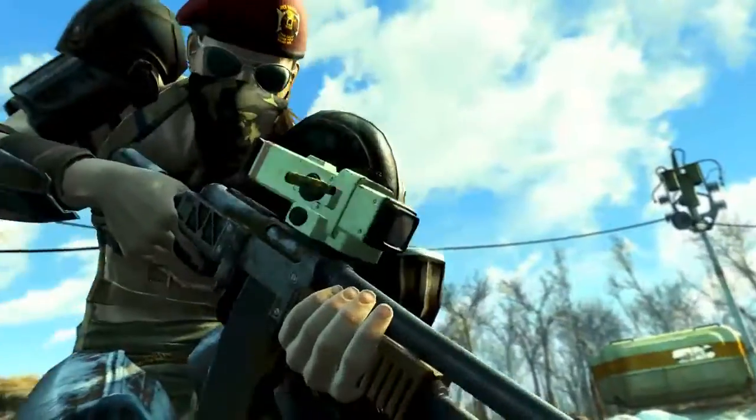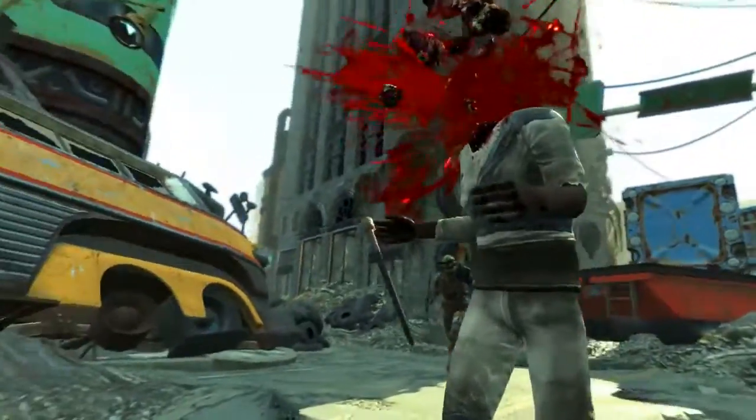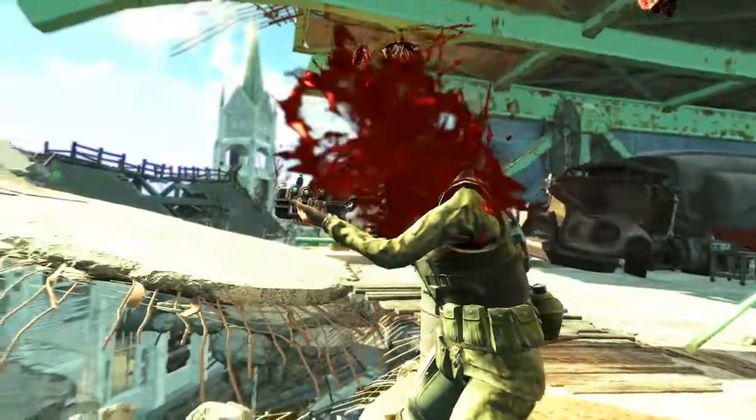Welcome back ladies and gentlemen to Fallout 4. My name is Camel and this video is going to be a walkthrough guide in which I will show you how to acquire and also harness the full power of the unique combat rifle known as Overseer's Guardian.